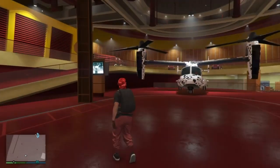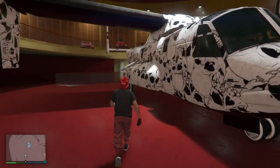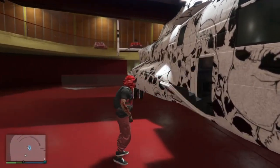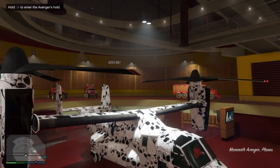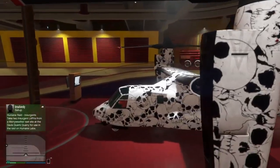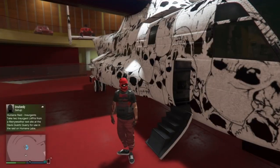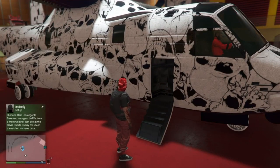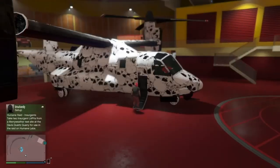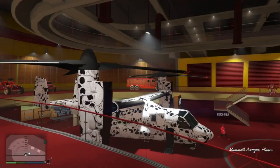Now once you get here, I'm going to show you what you're looking at. Look up in the top left-hand corner where it says 'Hold Right on the D-pad to enter the Avenger.' We're going to need that to an extent. At this point, you're basically going to count to three, tap Triangle, let up, and then hold Triangle — and keep holding Triangle until you sit down in the passenger seat.